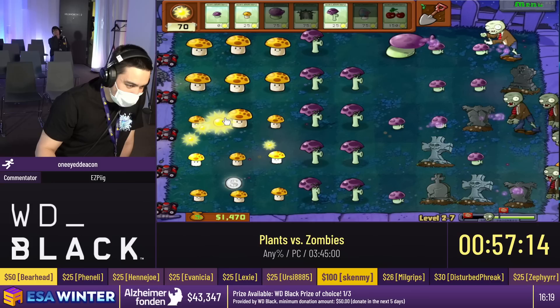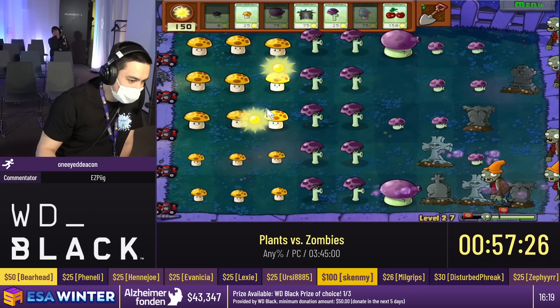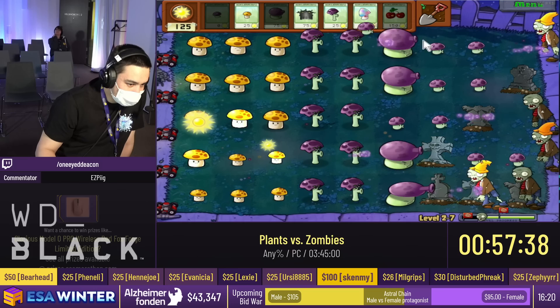The only other thing about this level is that we want to make sure to save our hypno shroom for the 19th wave, because there's a potential for a football zombie. If we don't have the hypno shroom, we are not going to be able to kill it in any sort of reasonable amount of time.